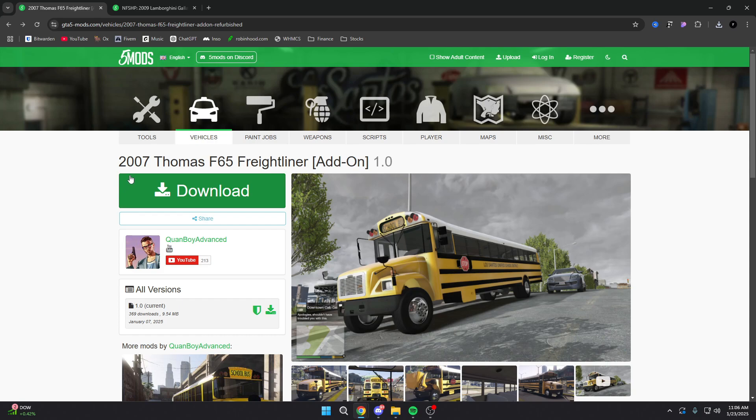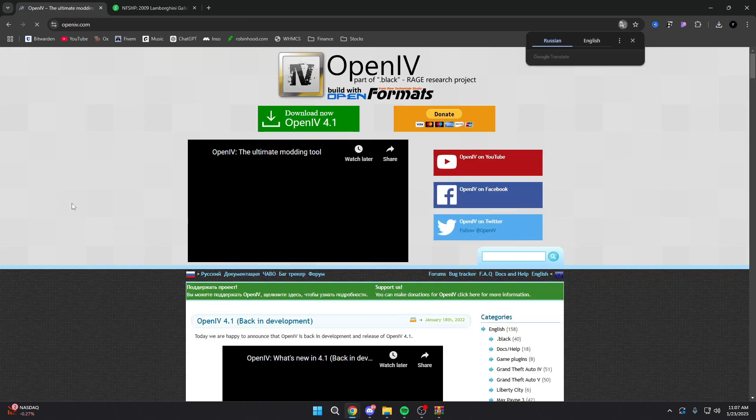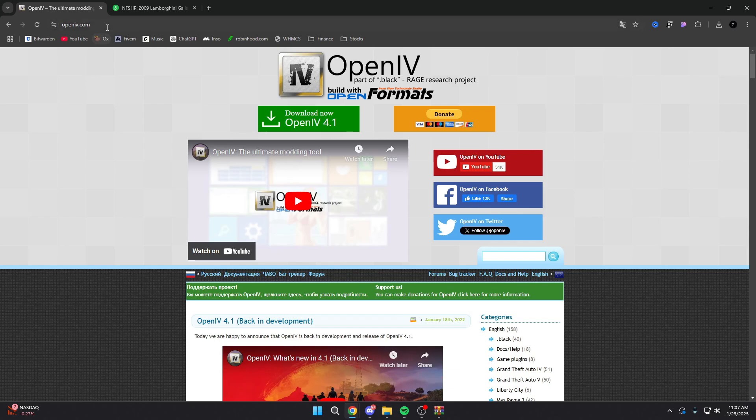So the one we're going to be downloading and making FiveM ready is going to be this 2007 Thomas — it's basically a big school bus. This is the one we're going to be making FiveM ready, so let me show you guys what it looks like when they're not FiveM ready. In order to make things FiveM ready, you're going to want to go to the OpenIV website — I'll leave a link in the description below. All you're going to do is hit download now and walk through the steps. It's super simple.